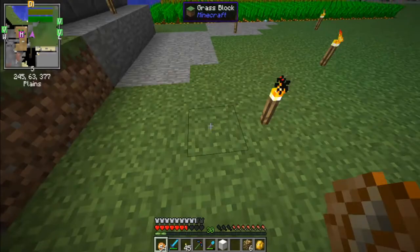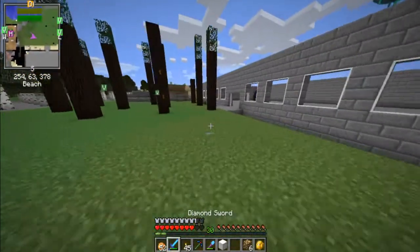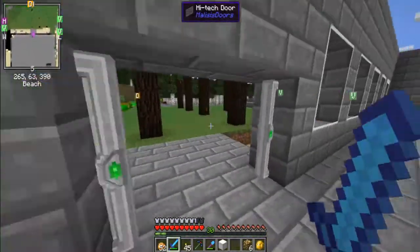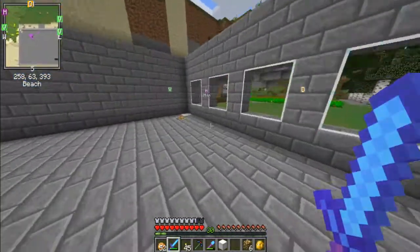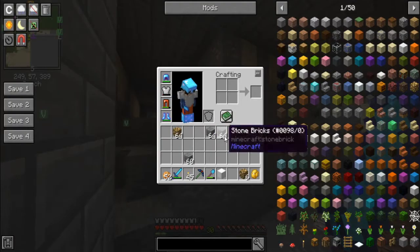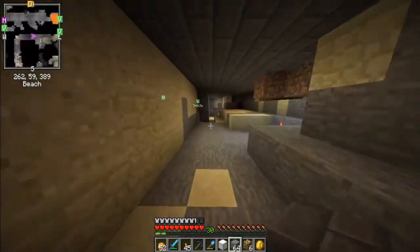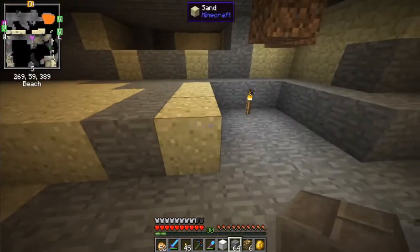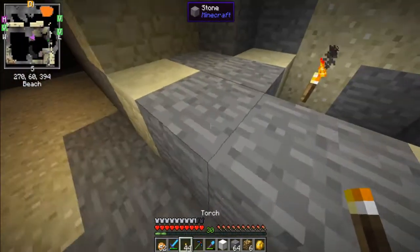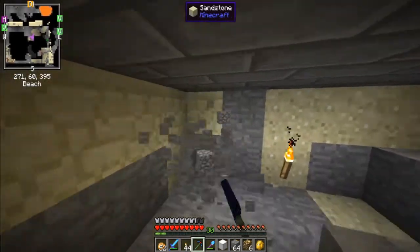I'm literally just waiting for this iron chestplate to break before I replace it with an enchanted diamond one. Or before I go out and get diamonds to make one and then enchant it. Look at all these dark spots though — all this area where it's just black, no light.